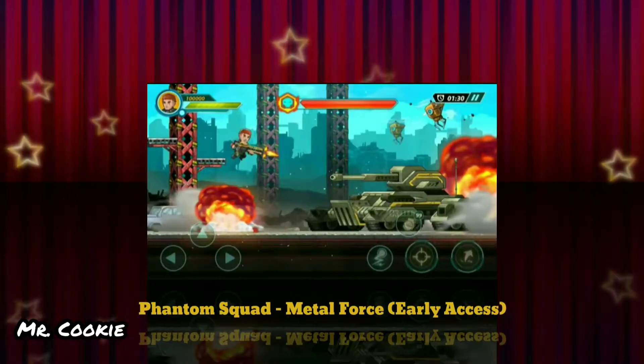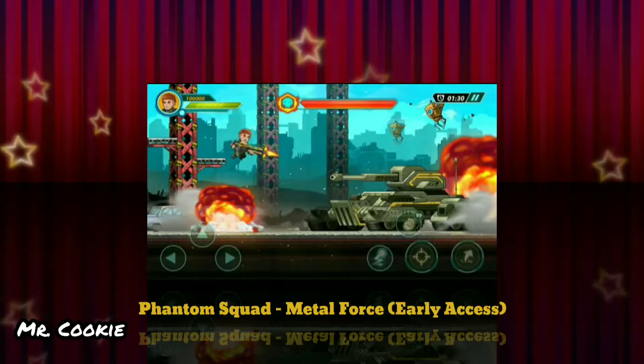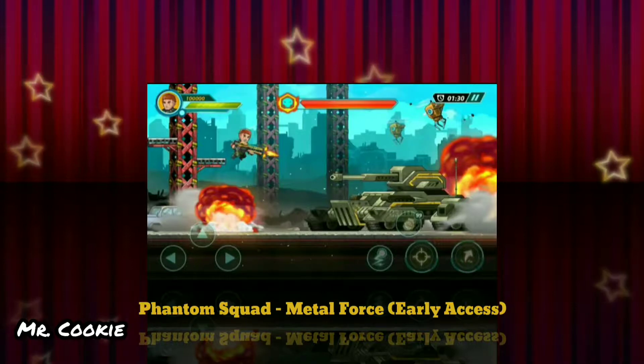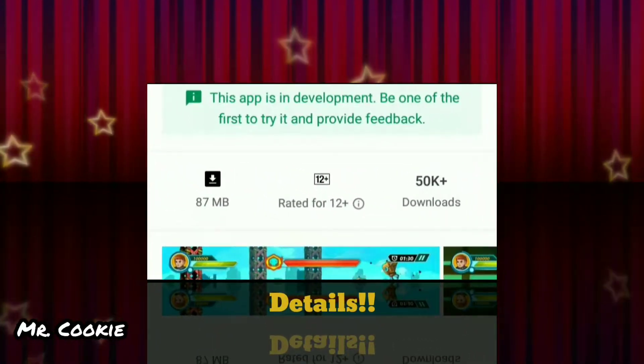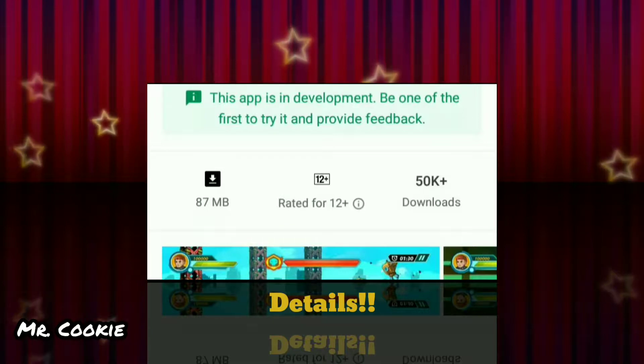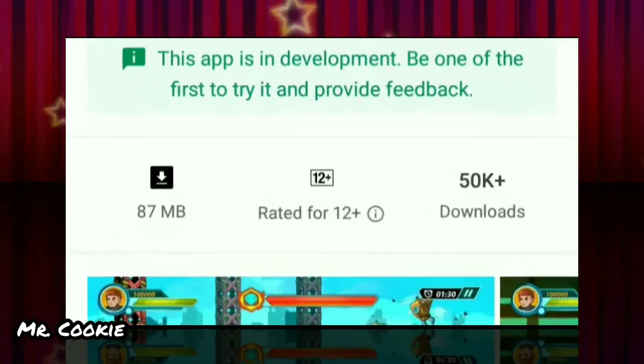Hey guys, welcome back to the channel and welcome back to another review. Today we are reviewing Phantom Squad Mental Foes. This game is in early access, so if you want to download it, the link will be in the description below. Early access means this game is still in development. The game has a size of 87 MB with 50K downloads, so let's start the review.